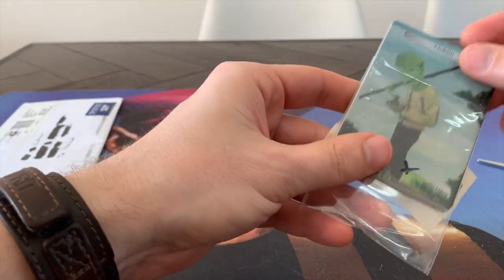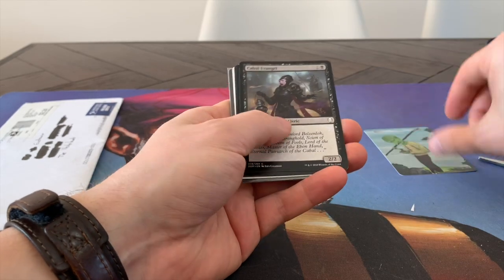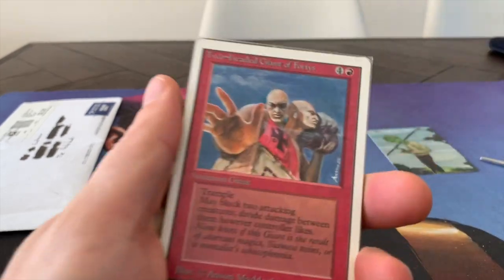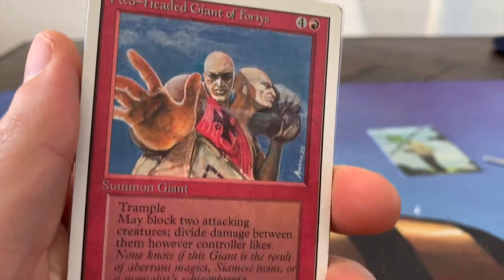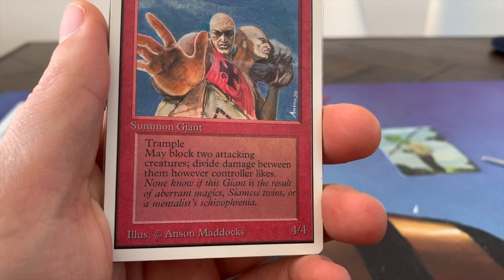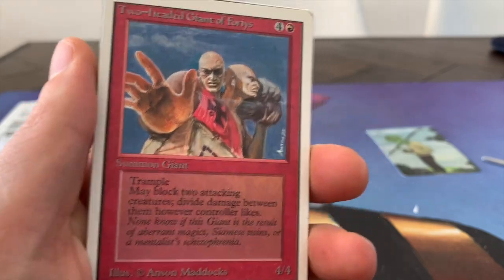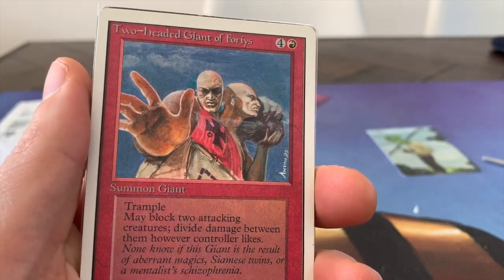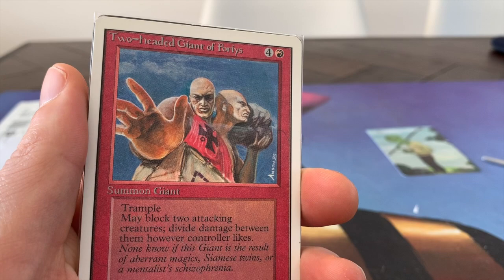We've got a goblin token and some new cards. Look at this one — Two-Headed Giant of Foriys. One red and four to cast, a summon giant, a 4/4 with trample and may block two attacking creatures. Divide damage between them however the controller likes. So all of a sudden you're in control of the damage. Really nice — Two-Headed Giant.